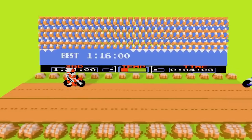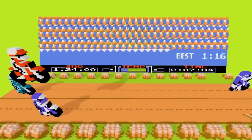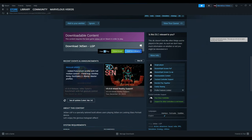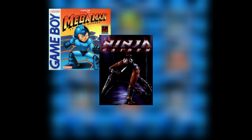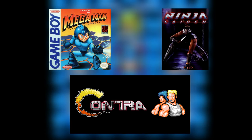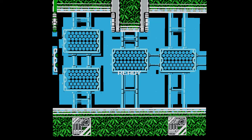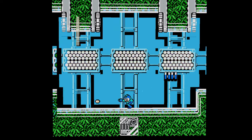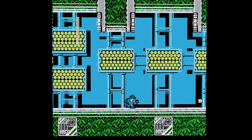3DSen makes this possible by meticulously handcrafting profiles for each supported game. As of version 0.9, 3DSen supports over 70 NES games, including classics like Mega Man, Ninja Gaiden, and Contra. The emulator also supports modern homebrew titles, showcasing the creativity of the retro gaming community. 3DSen regularly adds new games to the list of supported titles, ensuring that players always have fresh content to enjoy.